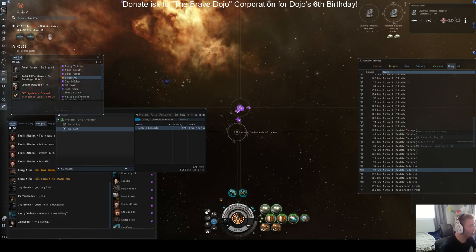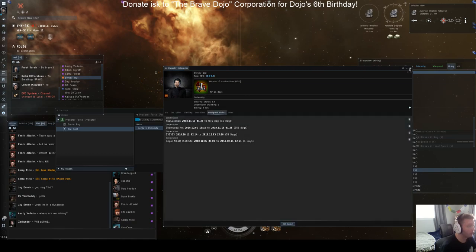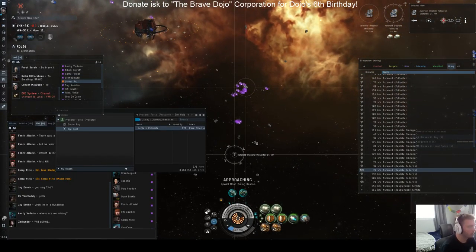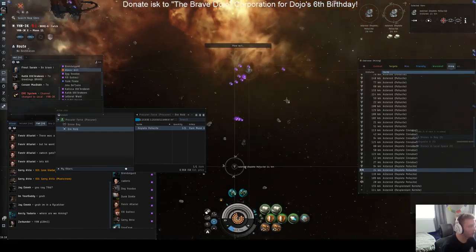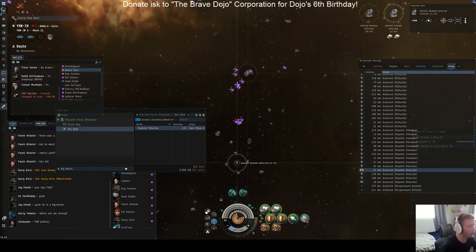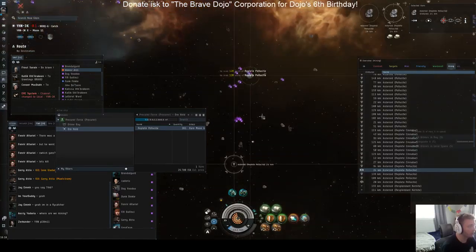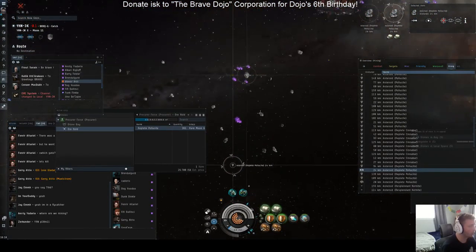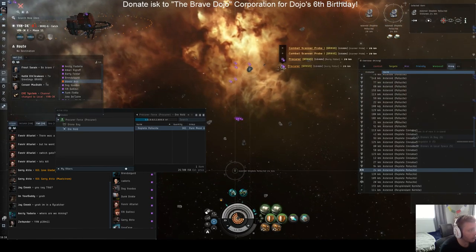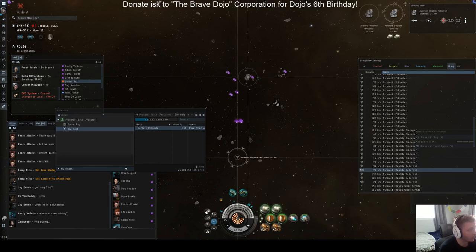So we've got a Fraternity member — they're hunting. A good thing to do would be to align. I'm in a Procure which is pretty strong, but the Porpoise probably wants to get off grid. If they come in, I could tackle them with my warp disruptor. For one guy we're probably okay, but if you can get people to stay, Procurers are pretty tough and can chase off cruisers pretty easily. So it's a good idea to ball up — mining together is really a good safe option. If you've got like 10 plus Procurers, you can take a lot of stuff.